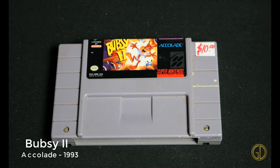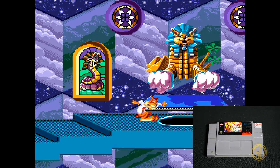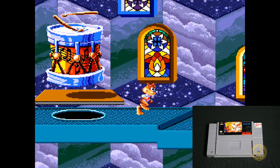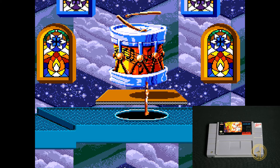Up next is Bubsy 2 released by Accolade in 1993. I don't know who was asking for a second one of these or who is asking for the modern remake, but these games are just not great. It's like a total Sonic vibe — you gotta run fast — but the platforming and controls aren't that great. It's a cool mascot character and the levels look really nice, but that's about it.